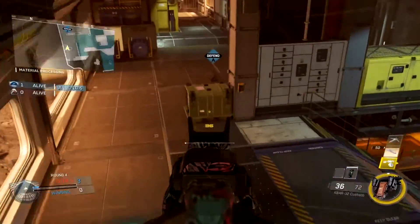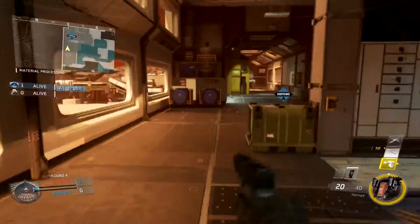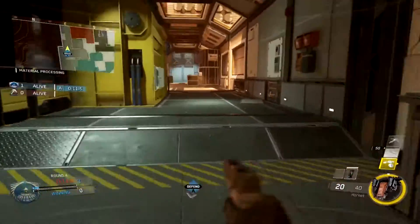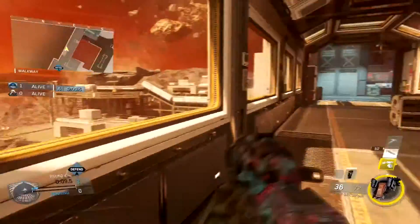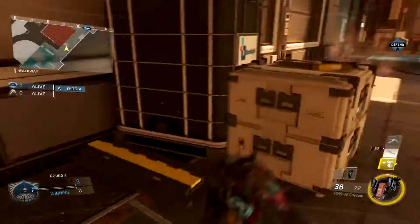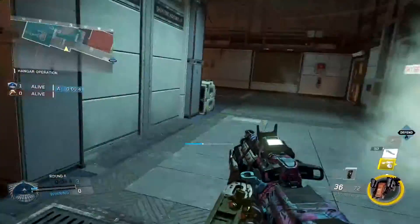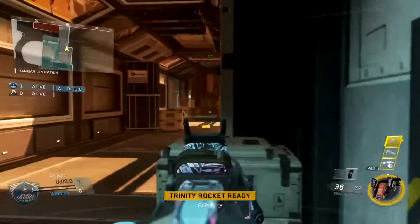All you want to do is just keep coming back and going in here. Another spot you can use is coming over to this corner — you can watch your back, peak the bomb, and do the same. Watch your back and then peak the bomb. You can also come all the way back here, watch your back and then peak the bomb.